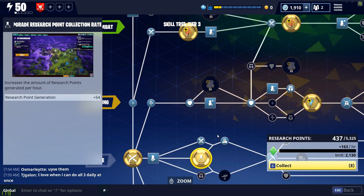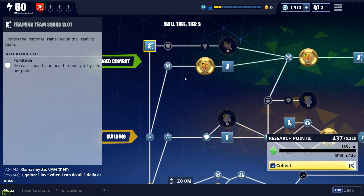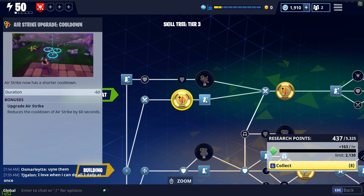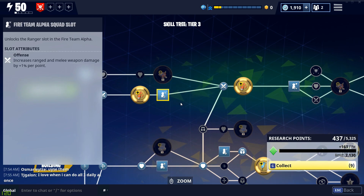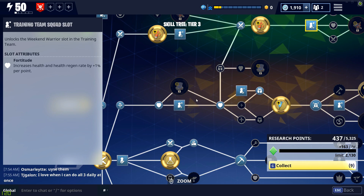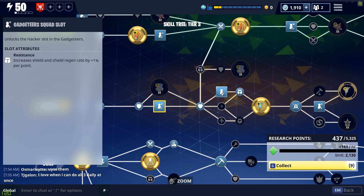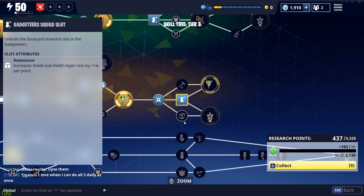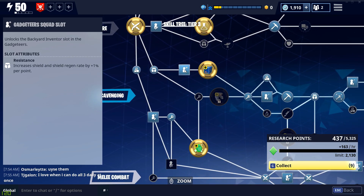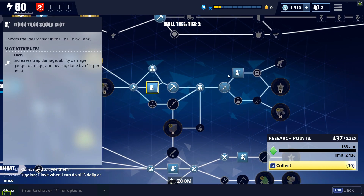Once you get to skill tree 3, your priorities are pretty much the same. Spec into the research generation node first, because this is the thing that is going to gate you in the game. From there, spec up to the survivors until it stops you — once the tree stop-gates you, make your way down to another portion of the tree and spec up toward that survivor. Rinse and repeat.